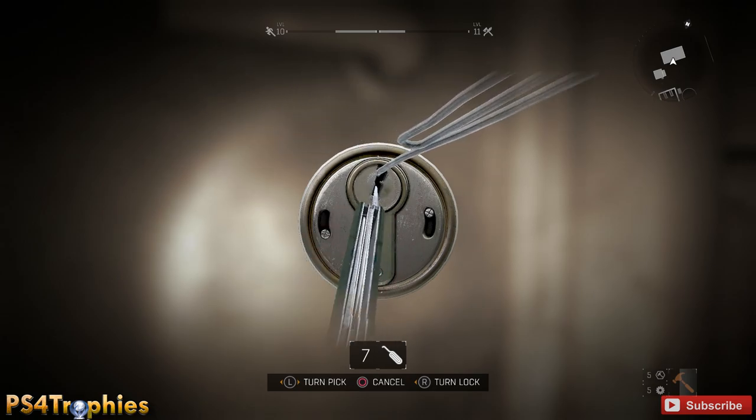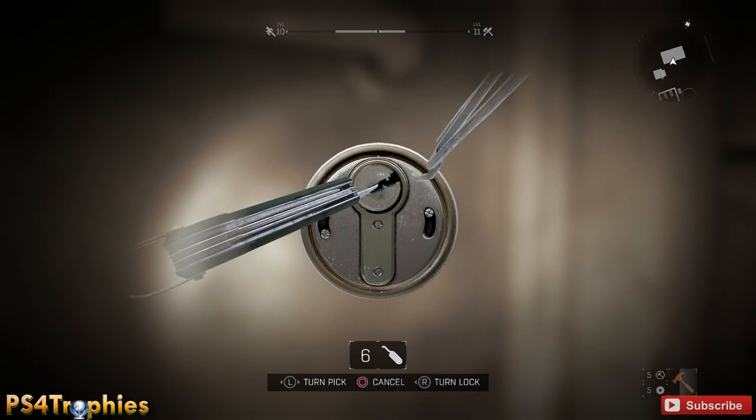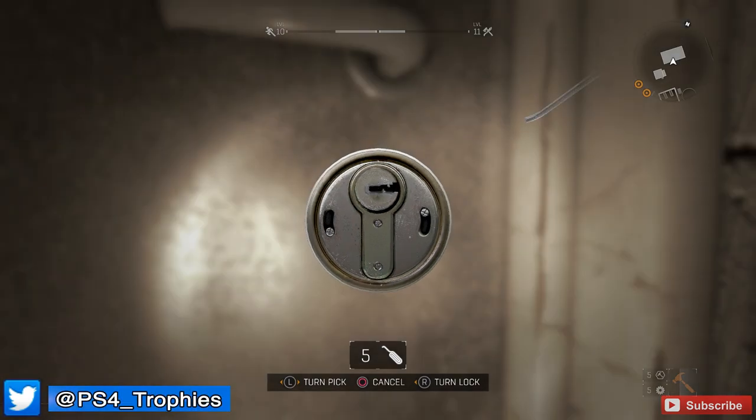You have two picks — one on the top and one on the bottom — and you need to get the top one in the right position. The top one is controlled by your left analog stick, and once you get it into the right position, you turn the bottom one with the right stick.